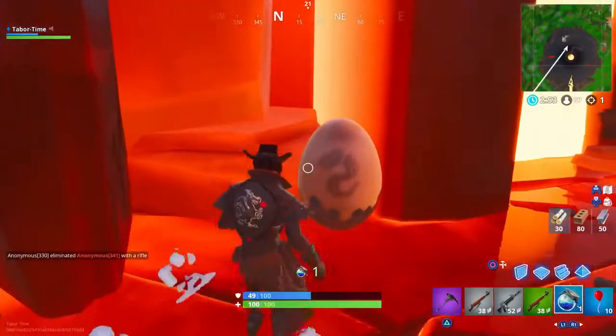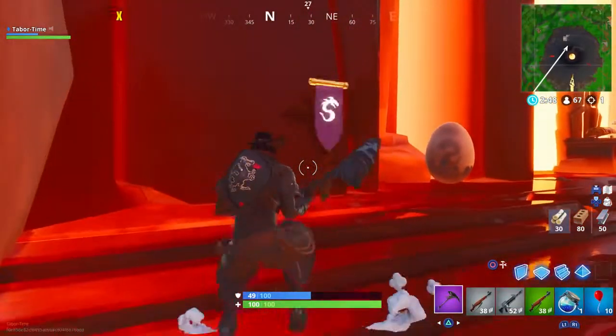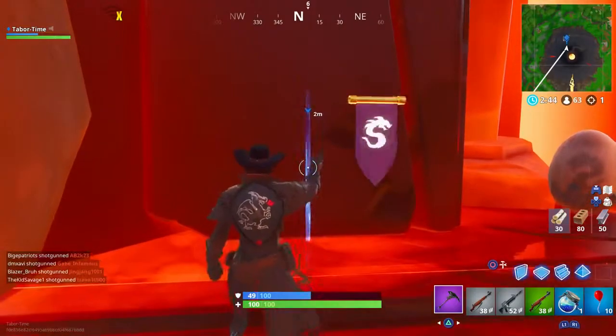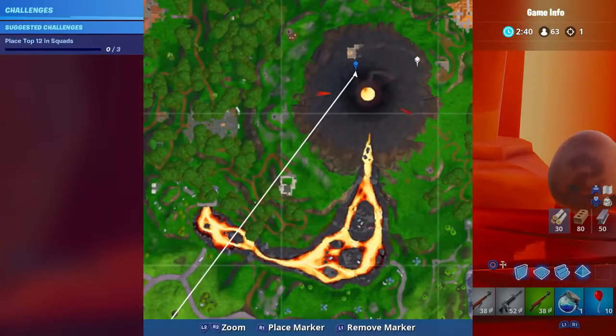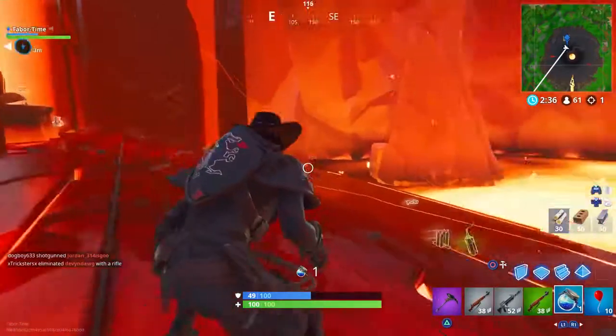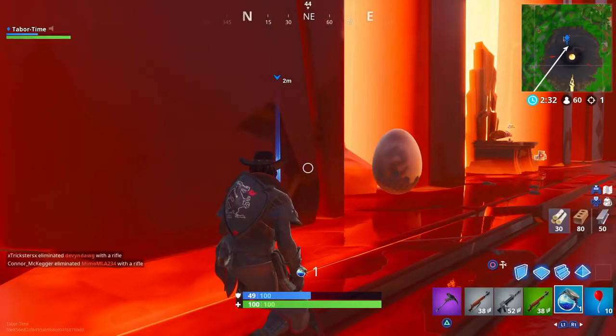Just to the left are the creepy serpent eggs, and then we've got the serpent banner right here. I'll show you on the mini map, even though it's kind of hard to see because it's in the volcano. But that's all there is to it — you just go up to the banner and you should be able to collect it, and that, as they say, is that.